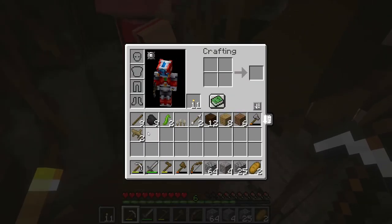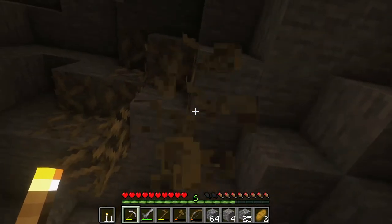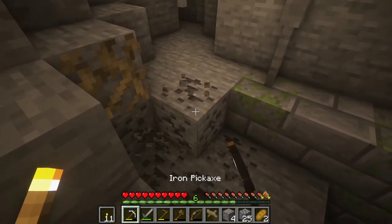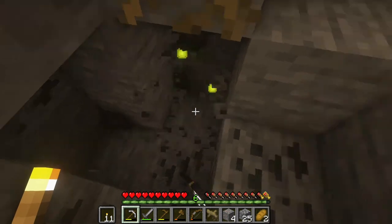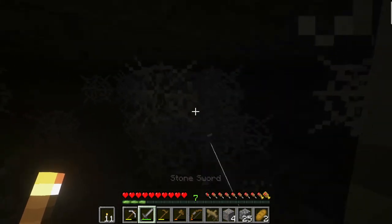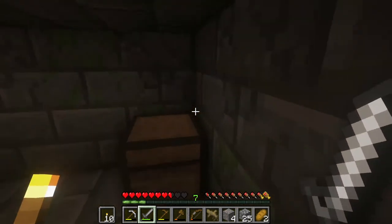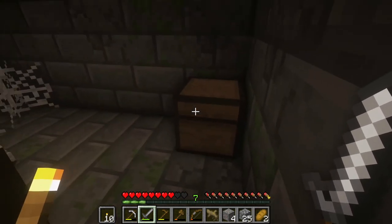There's more coal here and some vines — you can break them and they drop cave root, which you can eat. Grab a bunch! It looks like it doesn't always drop. There's plenty of coal though. Look at this structure — there's a doorway covered in cobwebs, I'm kind of scared. Wait, is that the outside? No — there's a chest!